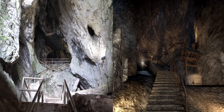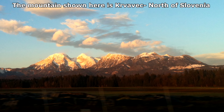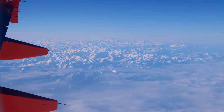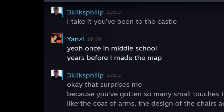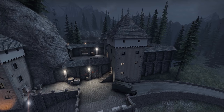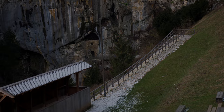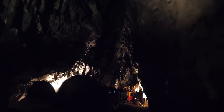Yes, bombsite A was inspired by the main cave. The connecting cave tunnels were made up. The distant mountains were from a picture taken by Janzl of a mountain in the north of Slovenia — which makes sense, since this is where the country borders Austria, known for having a few of those. As for how well he knows the castle: he visited once, years before developing the map, and used what he could remember along with pictures found online. And the whole bombsite B area was made up as well. When it comes to the caves, he thinks he might have visited the caves beneath the castle, but on the same trip also visited somewhere else — and this place may have been a bigger influence.